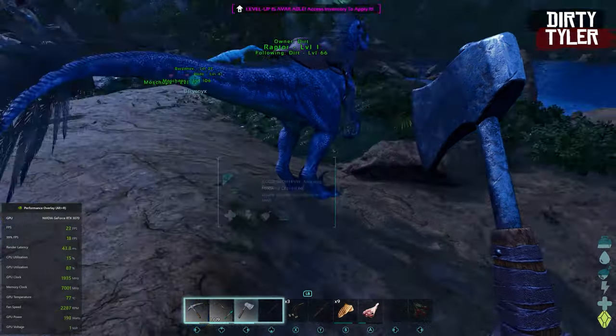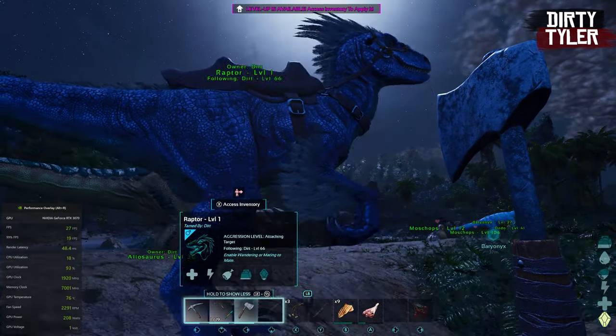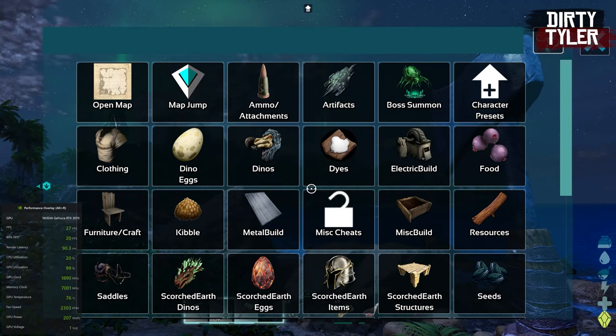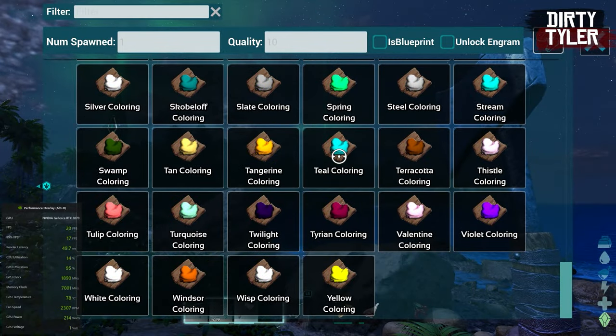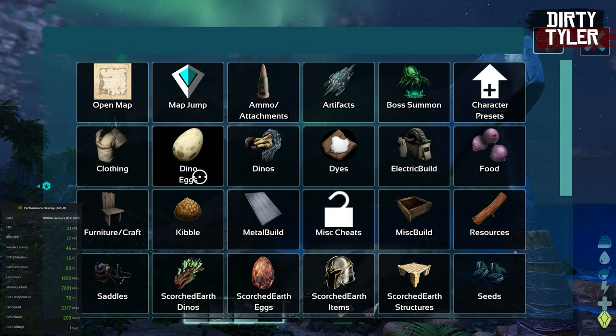Not only can you spawn animals and items, you can also use other commands such as force taming, giving XP, and as I use here, killing a dino. This is a real quality of life improvement for server administrators, as you can just spawn in any item you like, such as dyes, without the need to type in all that lengthy text just to get some items.